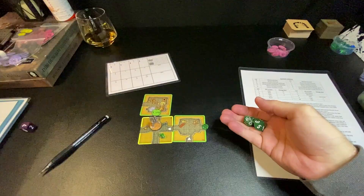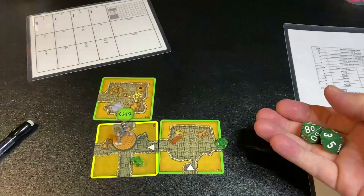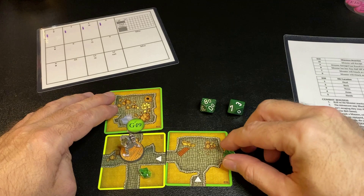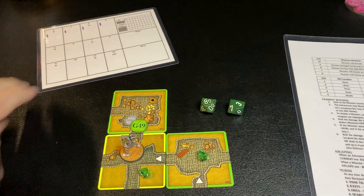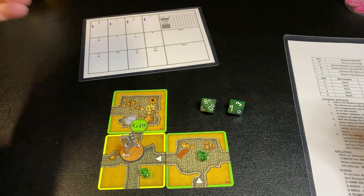I rolled an 83 - did not open that portcullis. Maybe it slammed down on my fingers. That takes me down to 17 current HP, and I have to mark a time. The next time marker has an oil symbol, costing me another flask of oil. I have 20 flasks of oil right now.